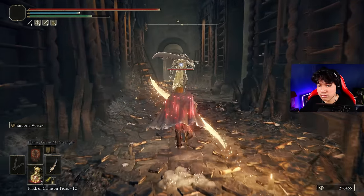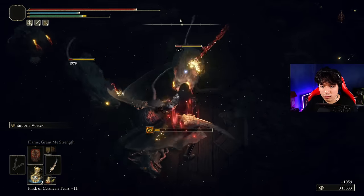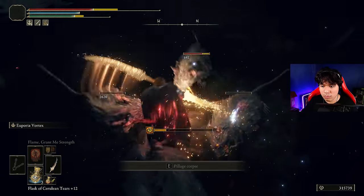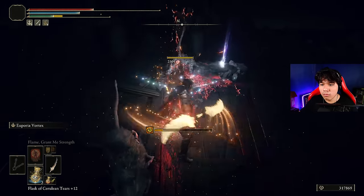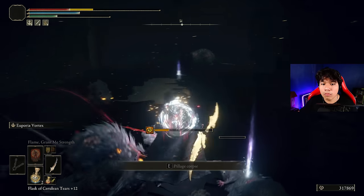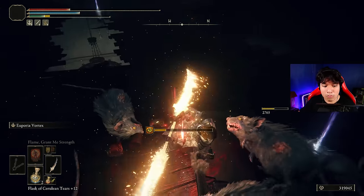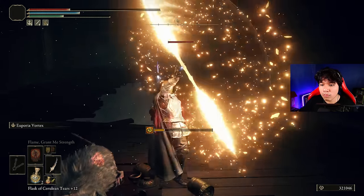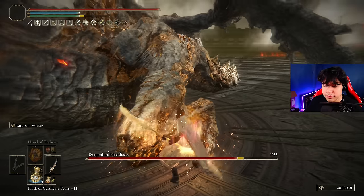So how can we make a skill that sounds so mid into a completely busted and overall useful skill? Well, the secret lies on the weapon itself. As I previously mentioned, this weapon has a unique buff system based on successive attacks. According to the multiple tests I made, you require at least 7 light attacks in a 10-second gap to trigger the first buff. This tier will slightly increase the holy damage of the weapon, and it will buff the Euporia Vortex with a laser beam, increasing its reach significantly.